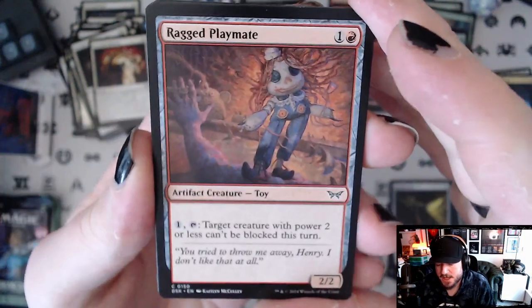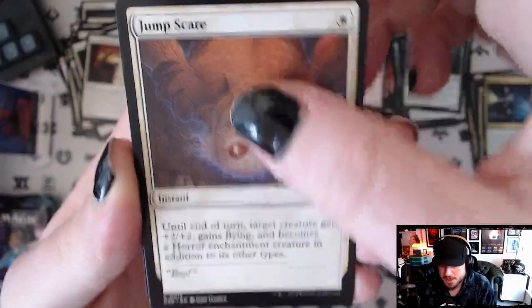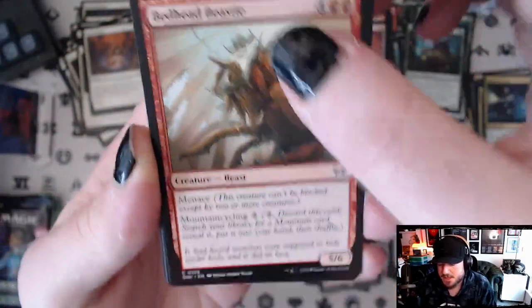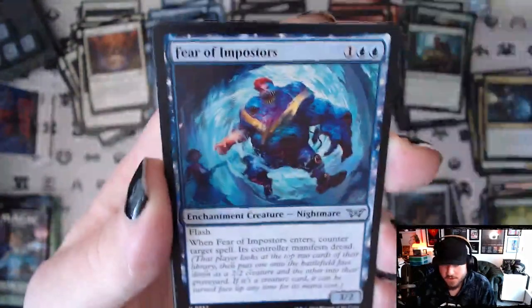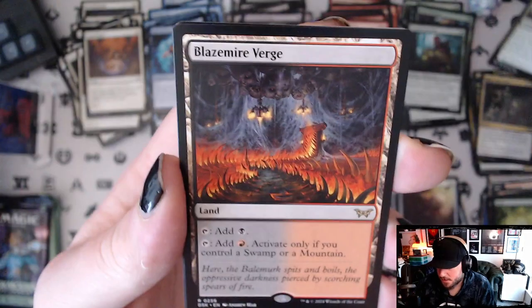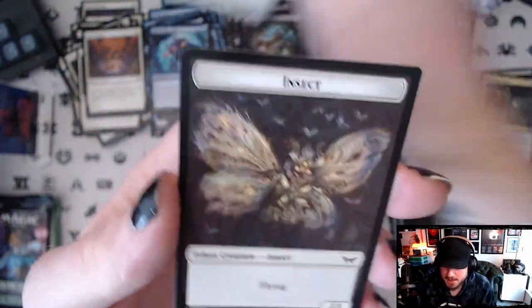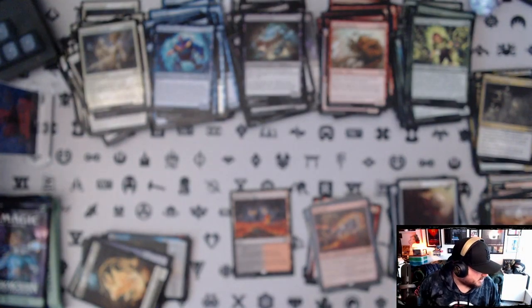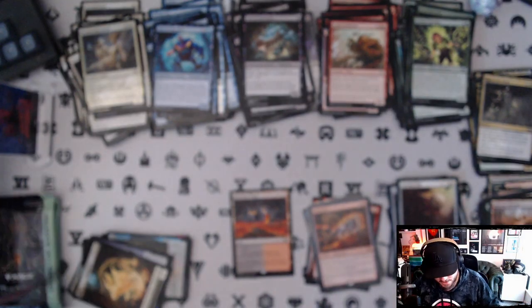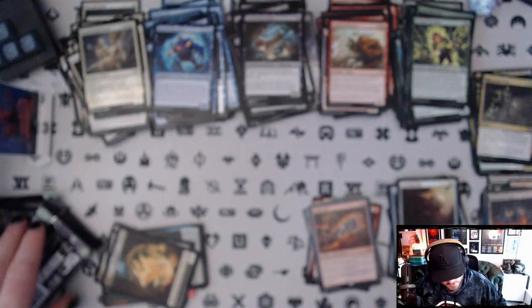Next pack starts off with Ragged Playmate, Fear of Lost Teeth, Cautious Survivor, Dagger Ma, Megalodon, Jump Scare. Friendly Teddy, Bedhead Beastie, Rite of the Moth, Fear of Imposters, Split Skin Doll. Defiant Survivor and our rare is a Blazemire Verge — not bad, we'll take those dual lands. Foil Shepherding Spirits and an insect token — I need those for this deck. Another untapped dual land — perfect color spread because I'm playing a lot of Jund lately.